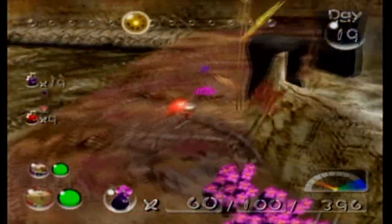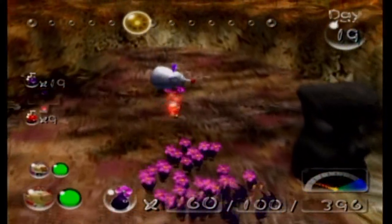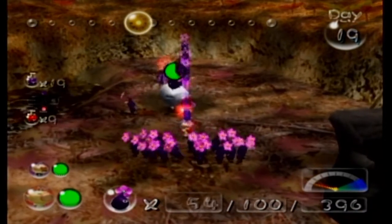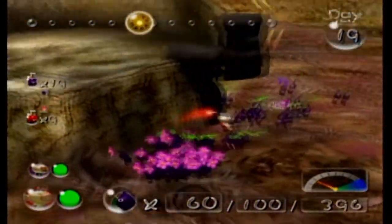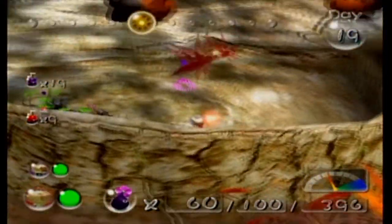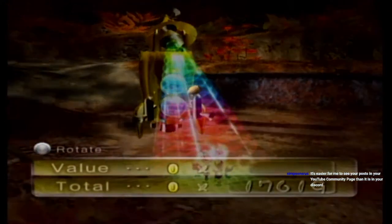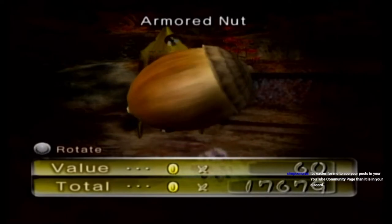I'm just glad that we got rid of all of the annoying enemies along the way. Oh, not all of them. This guy's not too in the way, though. The Leaf Pikmin are slow. Alright, Mr. Acorn — the Armored Nut.